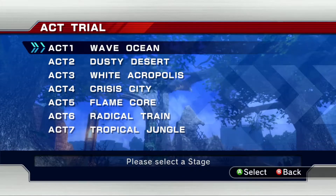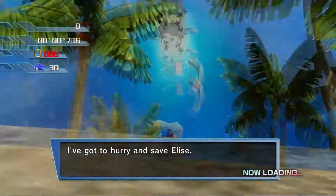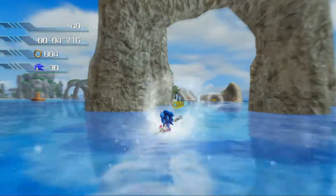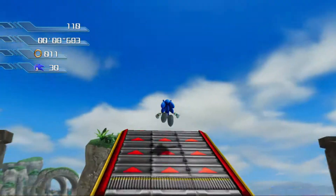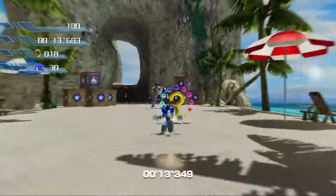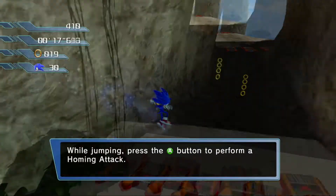Well, let's go! Save Elise! While jumping, press the A button to perform a homing attack.